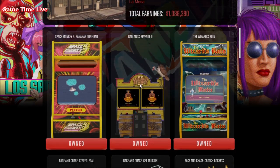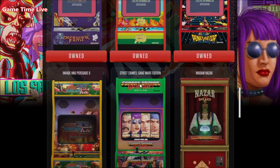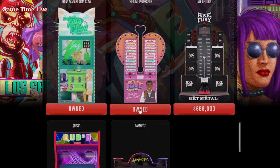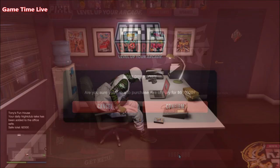So as always, you want to make your way over to the arcade, go over to your laptop and make sure that you purchase a game called Acts of Fury. Wait for it to be delivered, and once it has arrived go back to your laptop and put the game inside of your arcade.